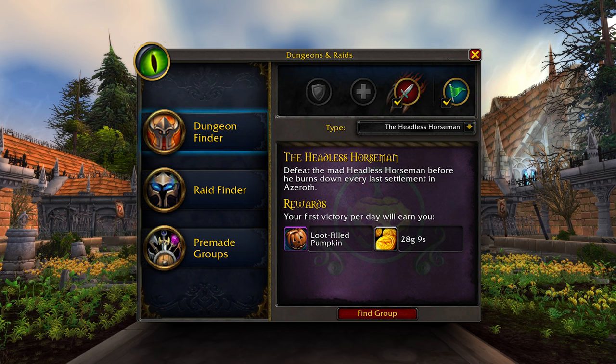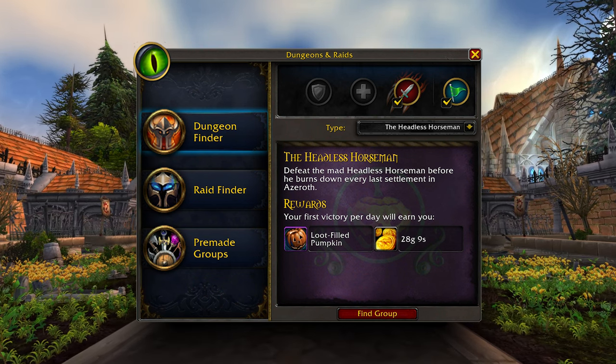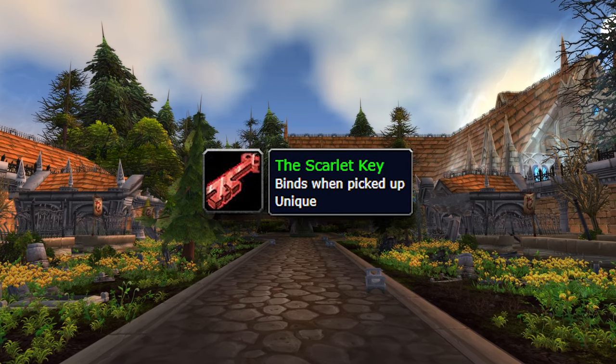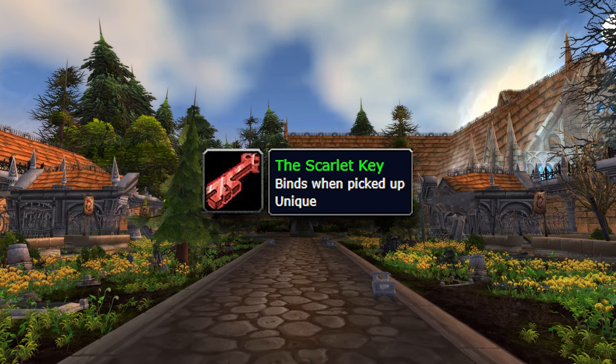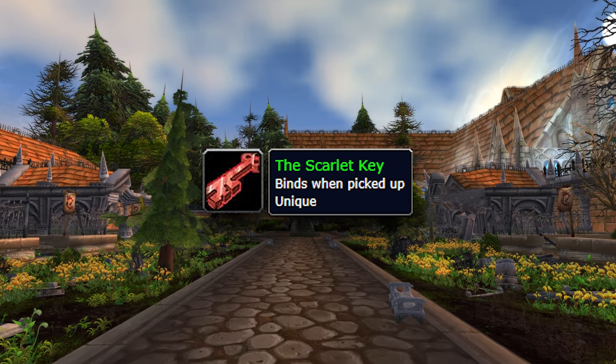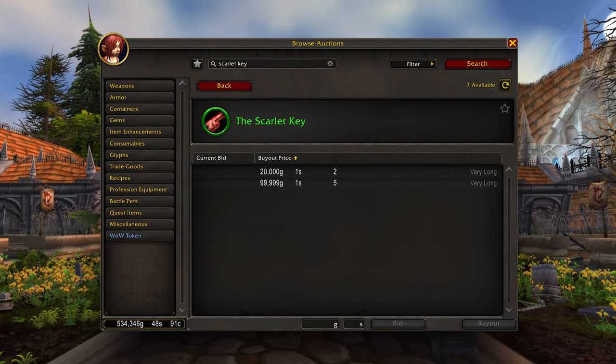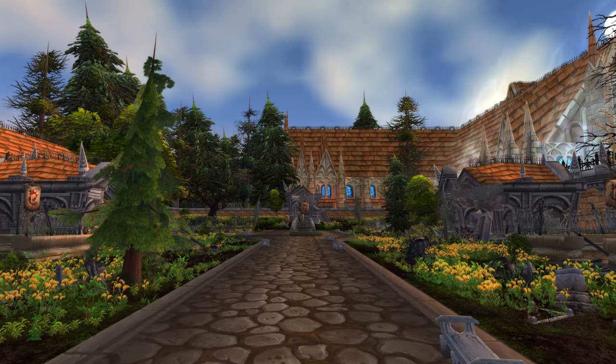Simply queue for the dungeon, defeat the boss, and right-click on the pumpkin you get in your bags for completing the encounter, because this pumpkin can contain a Scarlet Key. It's not a 100% drop rate, so if you were unlucky as I was and didn't get the key, you can always buy it from the auction house or ask one of your friends to get you the key from within the old dungeon, which also works.